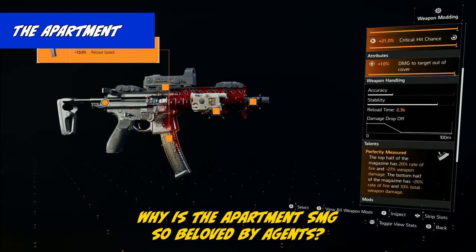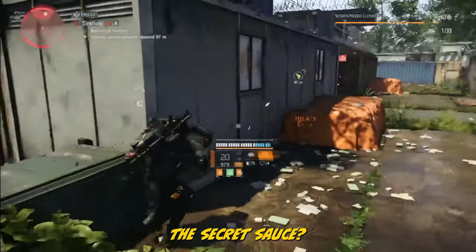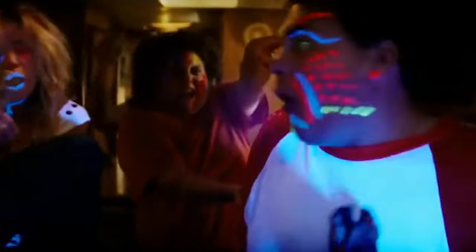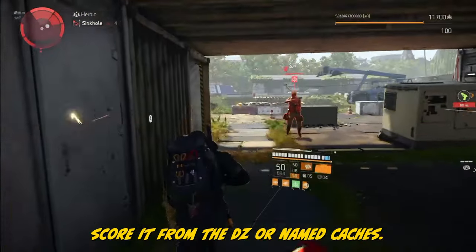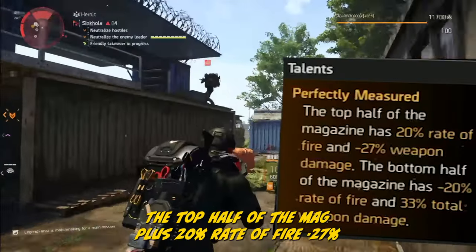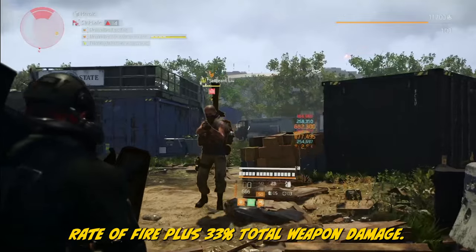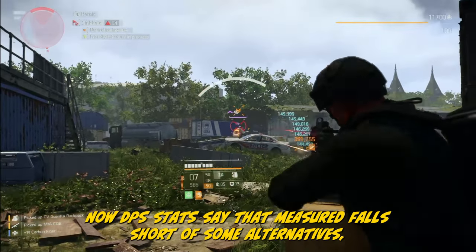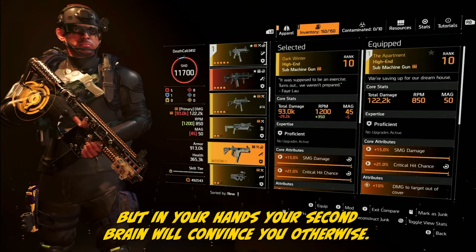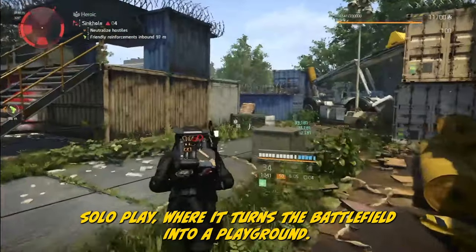Why is the Apartment SMG so beloved by agents? It's the MPX SMG with high base damage and a sturdy 850 RPM — score it from the DZ or named caches. The talent is Perfect Measured: the top half of the mag gets +20% rate of fire and -27% weapon damage; the bottom half gets -20% rate of fire and +33% total weapon damage. Interesting part: this talent's always on — no kills required. DPS stats say that Measured falls short of some alternatives, but the time to kill shines — basically the same as its competition. At least in heroic solo play, where it turns the battlefield into a playground.